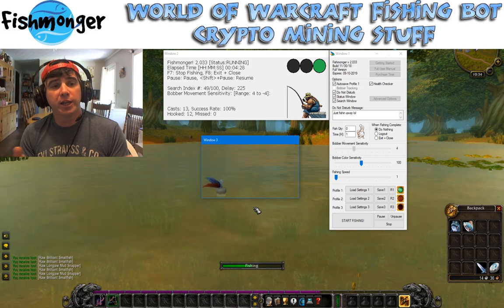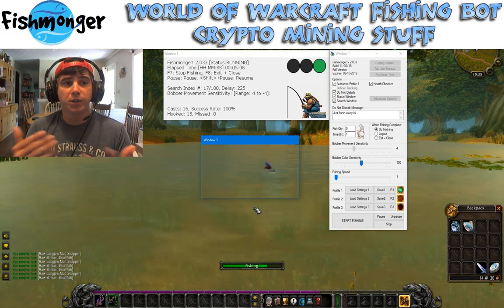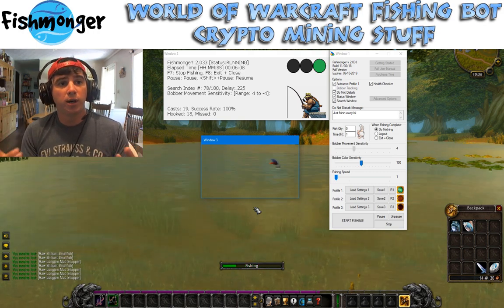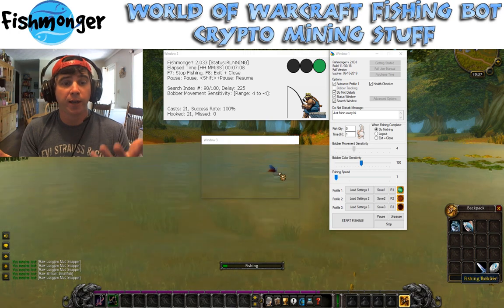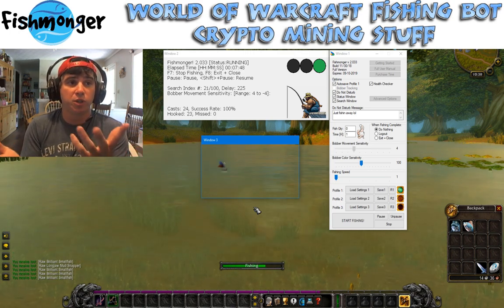So in this particular case, my character is fishing. I'm just over in Elwynn Forest, sitting in the little pond right next to Goldshire. Essentially, I'm running through an hour-long fishing session. I have my color sensitivity set up to about 100, which is where I normally set it — it seems to work well. And the fishing went good; towards the end, it was a nice success rate.